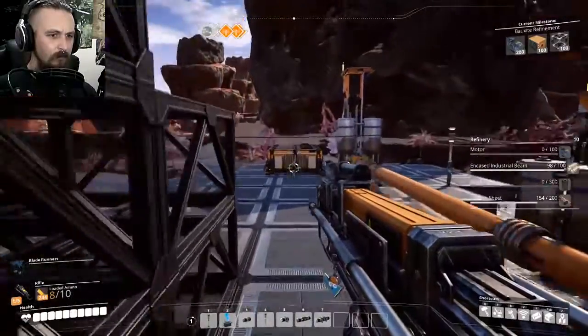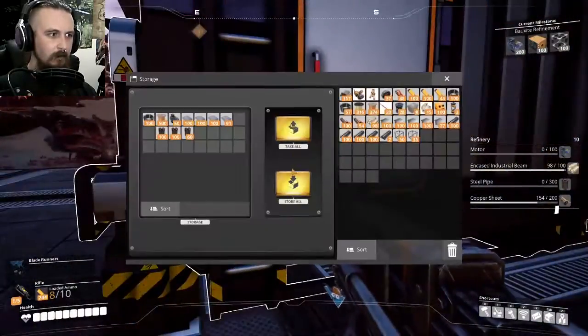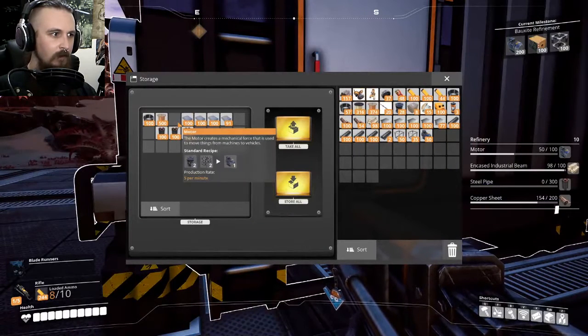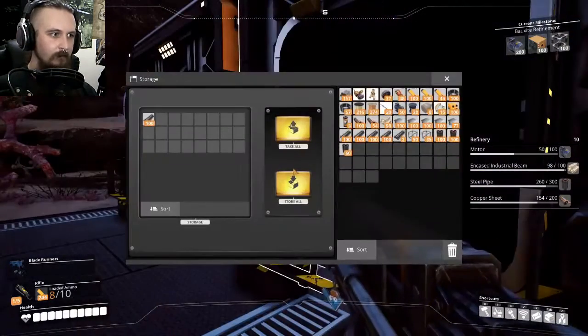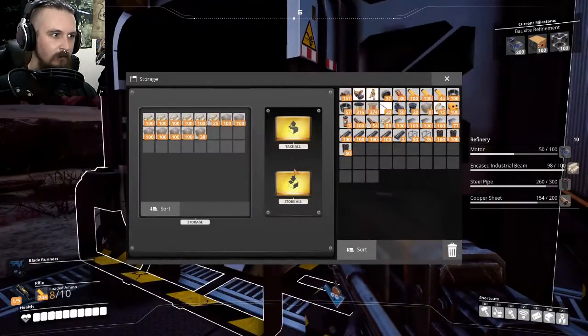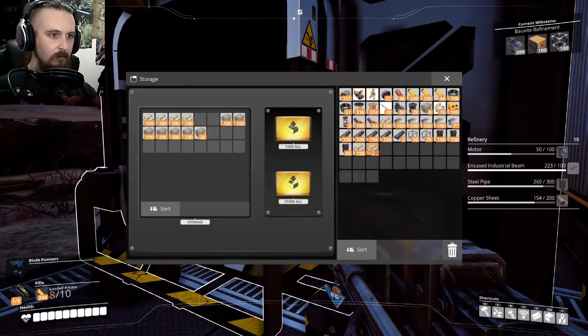I might have some of the materials in these containers actually. I've got half the motors I need, some of the steel pipes. I think we're going to have to go back to the main base and just find some stuff. I've got the encased industrial beams I need anyway.